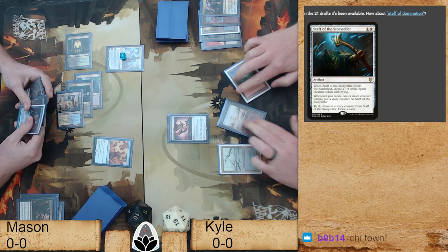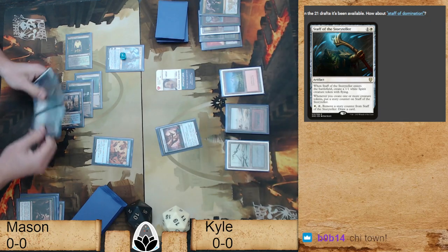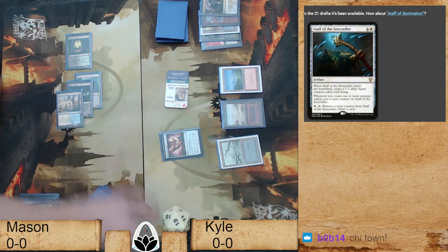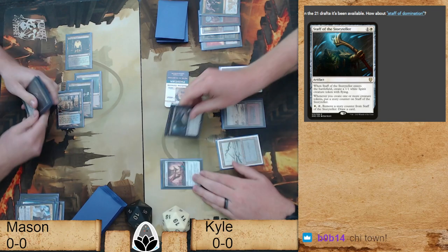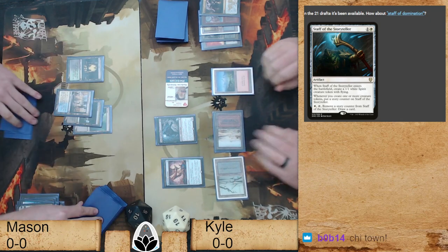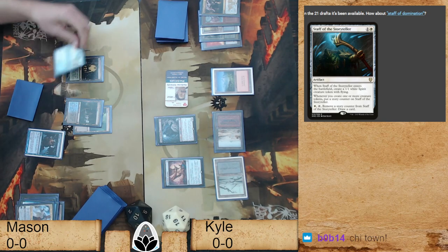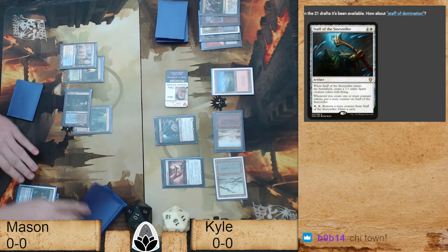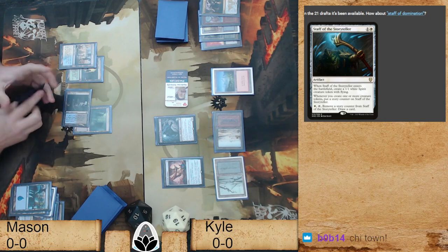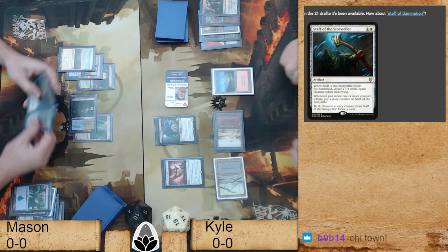He hits Kolaghan's Command — that was the last card in hand, probably. He's had Thoughtseize him. All right, so Dr. PP Poo Poo Pants gets Unearth and then Return of the Dauthi. We have a land for sure — oh, Snapcaster Mage... nope, Thought Scour. All right, we need to make sure those cards go into exile. That was a Malcolm — make sure we have everything divided.